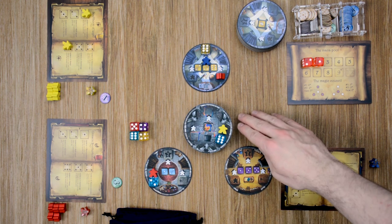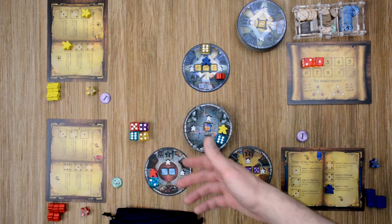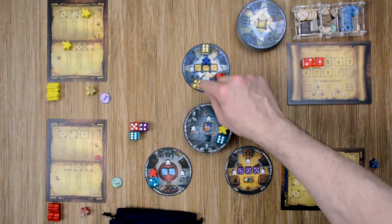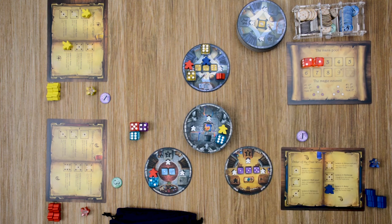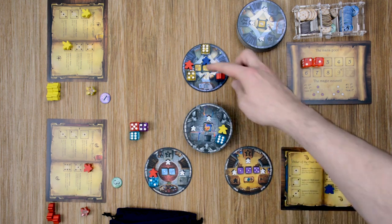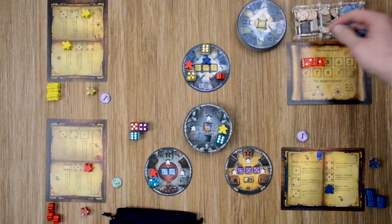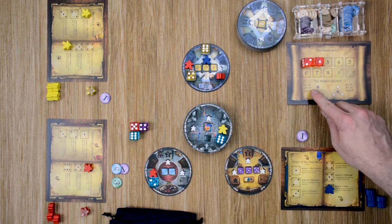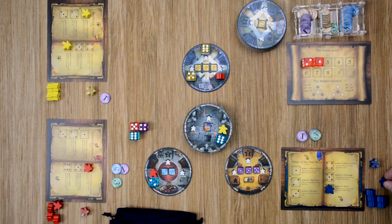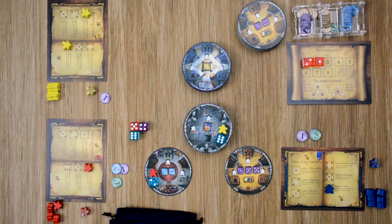Now let's go into more detail about scoring an outer tower. Say the red player rolls and gets a yellow four, which matches a spot on the top tower. He places it there along with a meeple, and that location lets him place another meeple or gain the spell — this time he gains the spell. We then score that tower: red has two points, blue only has one apprentice worth one point. Referencing the scoring guide, first place receives six points, so red receives six, and second place receives four, so blue receives four. Players then get their meeples back, except any meeple taking the place of a die — that red meeple stays and becomes part of the tower's foundation. Then place the next tile on top.